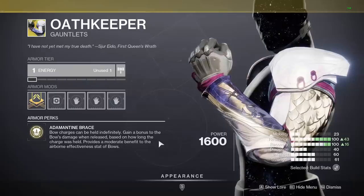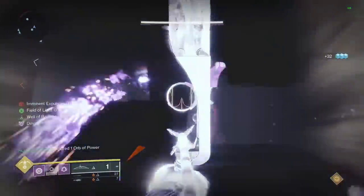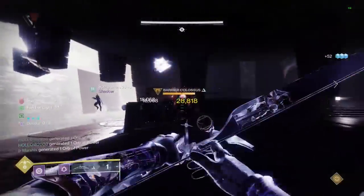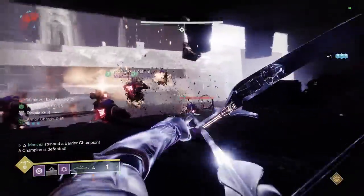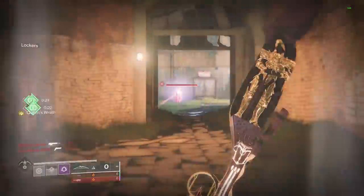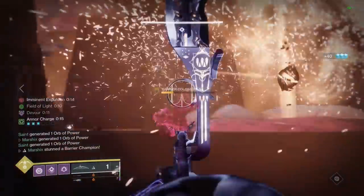Another amazing combo also uses Oathkeeper, but instead of pairing it with Leviathan's Breath, let's use Wishender. Wishender deals a lot of damage compared to other primary bows, and it's one of the best weapons for high level content because it has built-in anti-barrier for champions. It's like a mini Arbalest with infinite ammo. With Oathkeeper, it deals more damage, and the wall hack ability of Wishender is permanent since it can be held indefinitely. Lots of damage, deals with champions, and legal wall hacks. Definitely worth using.